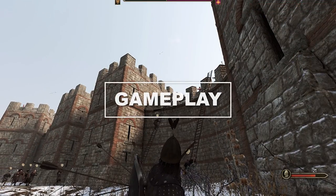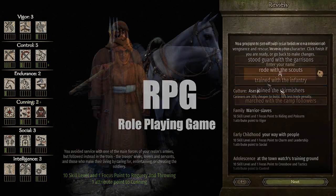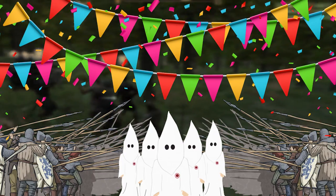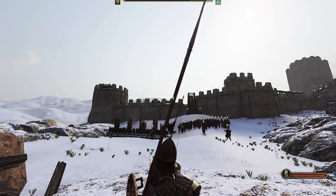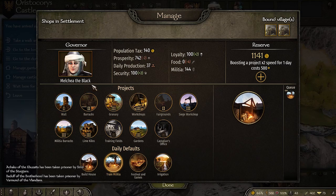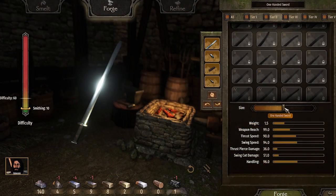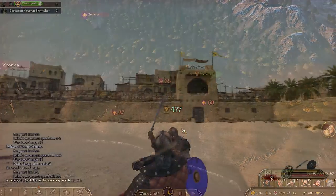When it comes to gameplay, Bannerlord starts off like a regular RPG — you create your character, choose your background, and then you'll have your own party, clan, army, and kingdom. Starting with the pros: the mix between RTS and RPG is just perfect. Sieging castles and cities, taking them, and then managing your kingdom is very interesting. This game is also deep — you can forge your own weapons, trade, get married, have kids, and we should also be getting some diplomacy options soon.